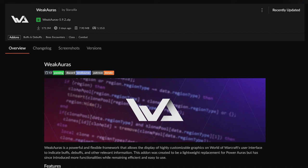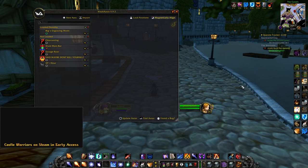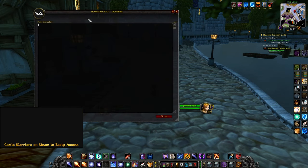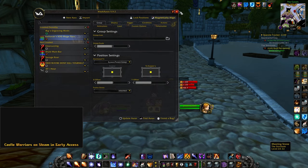Weak Auras, in my mind, is the most important add-on in Classic. You'll want to install the add-on, then go to our Weak Aura page and click Copy Import String. Then in-game, you will type slash WA to open up the Weak Aura menu. At the top, click Import and paste that string, and hit Import again.